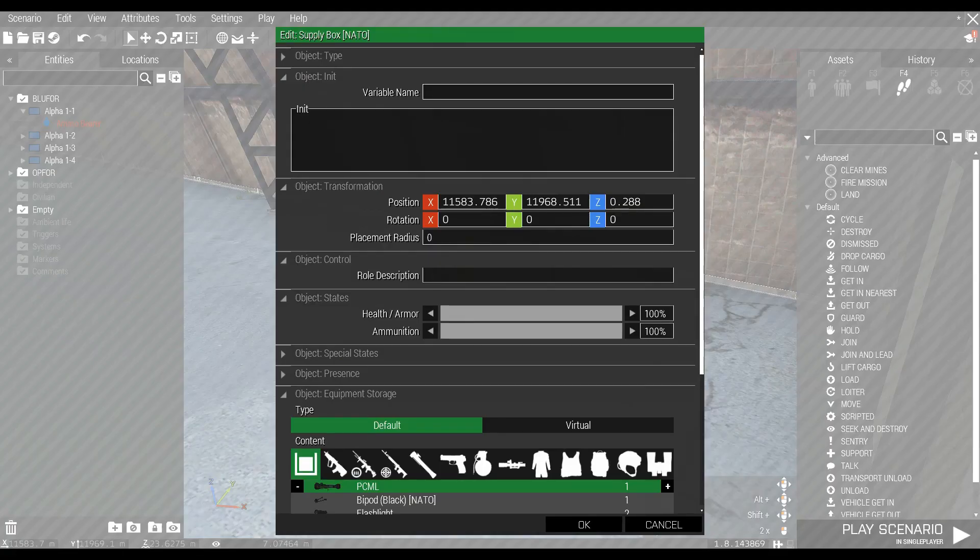Double click the ammo box. In the init section type what comes up on the screen, a little below. Click virtual and click OK.